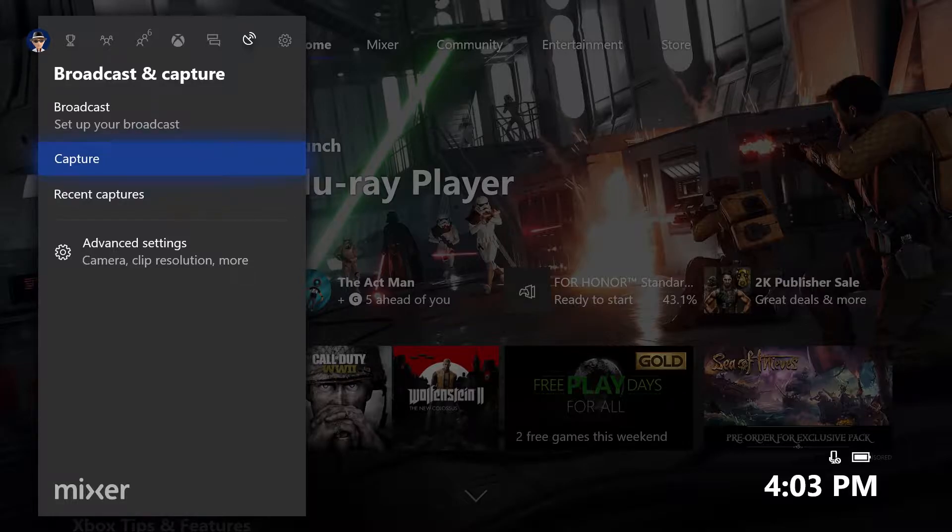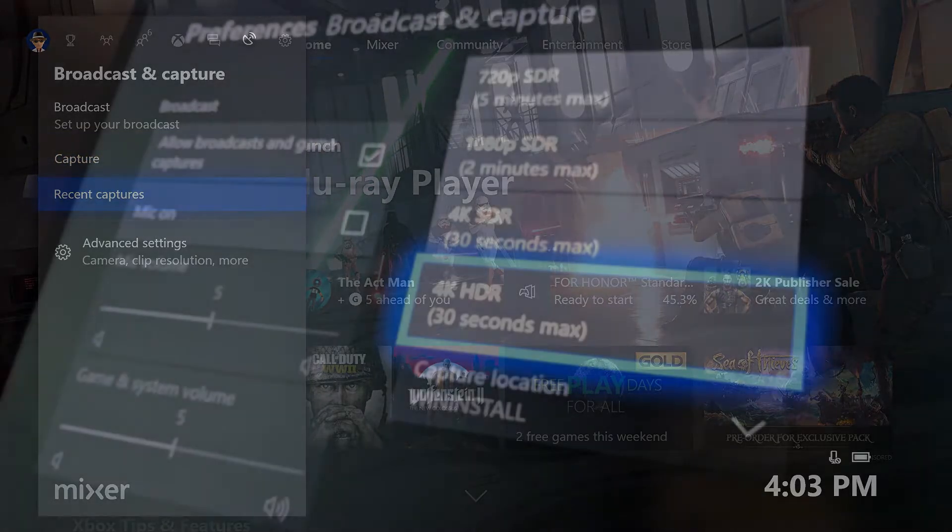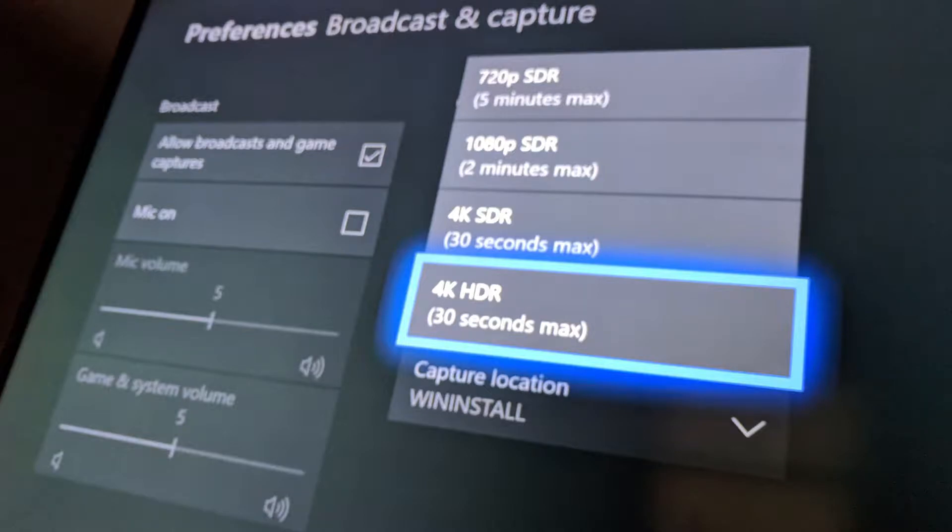Now, if you were to try to capture 4K 60 frames gameplay without this method, you're going to have to buy an Elgato capture card. It's fairly expensive and you have to build it in straight to your tower for your PC. So if you're like me and you don't really have a PC, you just want to use the little card like they used to use — well, you don't have an option right now.